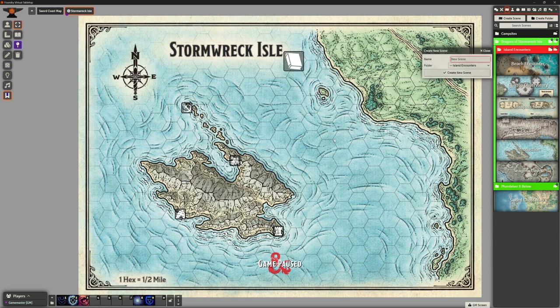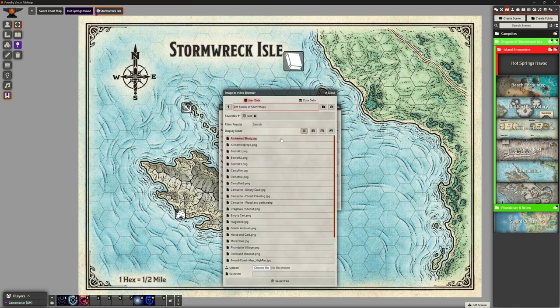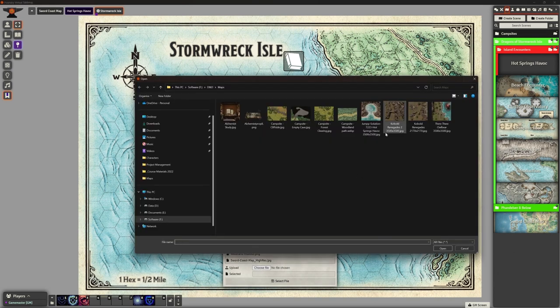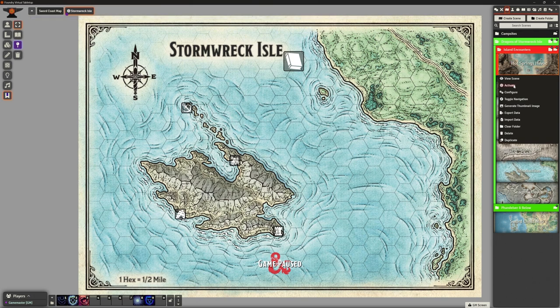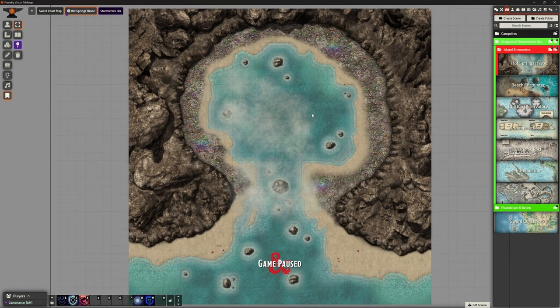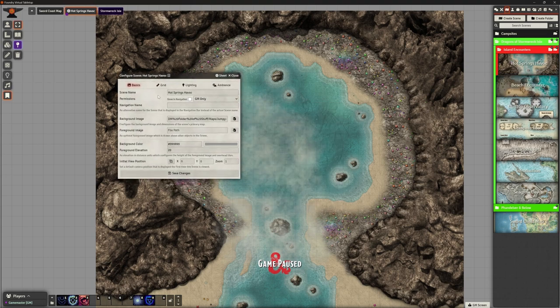I've created a folder in my scenes called Island Encounters. I'm going to create a new one and start with the Hot Springs Havoc. Creating that new scene - don't want it to show in navigation, do want a background image. I have downloaded some maps from Jumpy Solution 7223, who posted on Reddit some maps for people to use with no copyright, so big shout out to Jumpy Solution for that. They're quite nice!